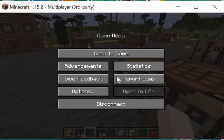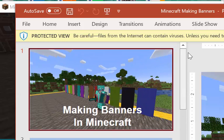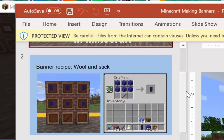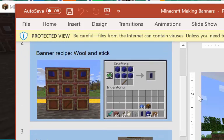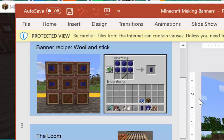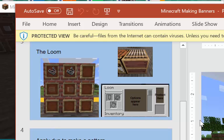We're putting a pattern on your banner. Go to your chest, right-click it, and pick a color you like — I'm going to use a white banner and some dye. For the recording: we're making banners in Minecraft. You put a stick at the bottom and two rows of wool at the top to make the banner. Then we use the loom.